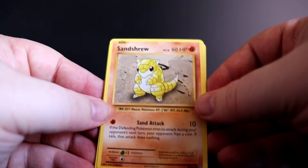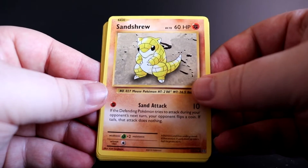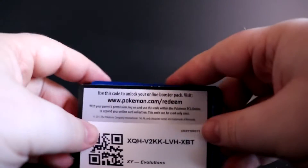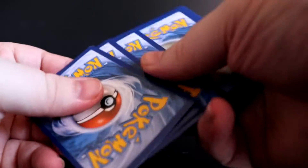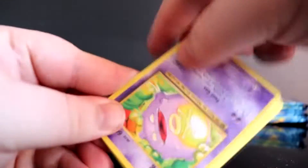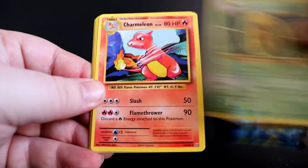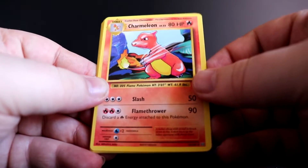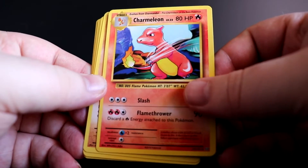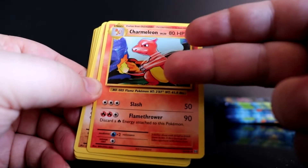I love the simplicity of the base set artwork — it just looks so good. There are just so many memories attached to it, for me personally. We have our code, one two three. So we're starting off with a Kakuna, Charmeleon — and I believe that's our first Charmeleon! Let's go! The pack just wants to give me a Charizard. Charmander in the first one, Charmeleon in the second one.